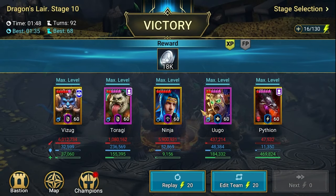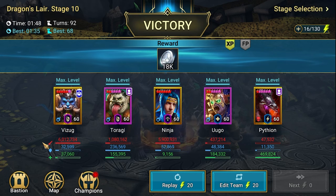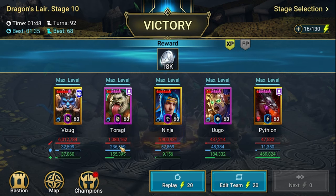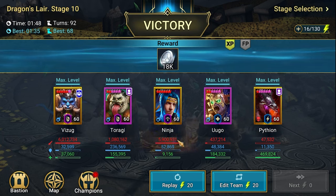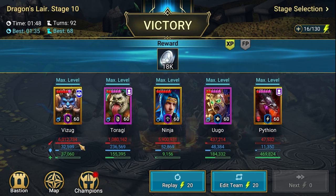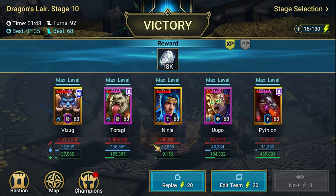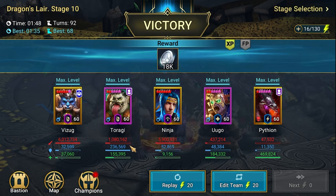Wizuk together with Ugo are doing a lot here. If you want to compare damage: Ninja with six-star blessing did almost 6 million damage, and Wizuk also did 6 million damage. So the damage is comparable — they are generally great.